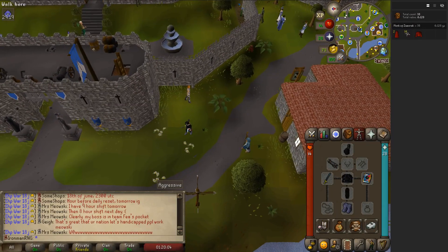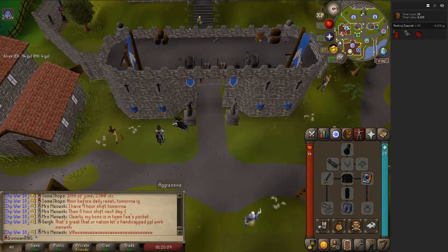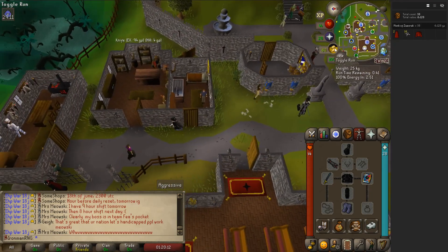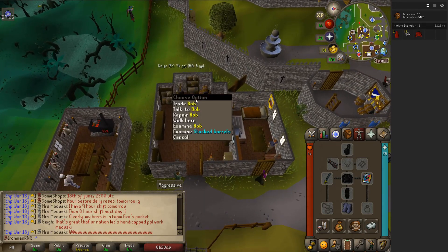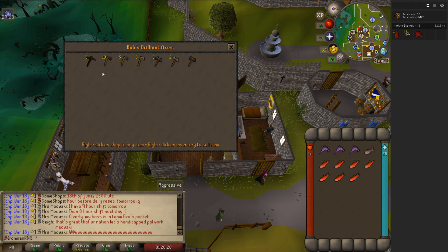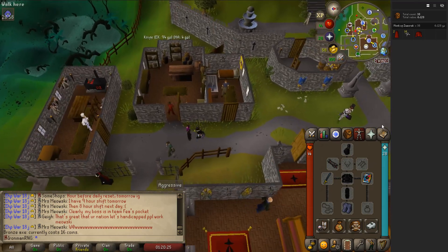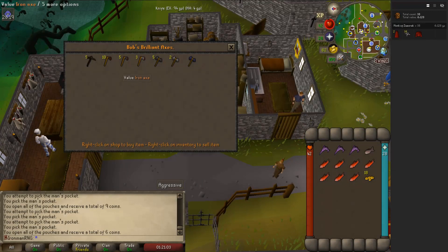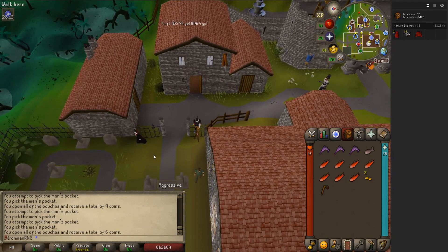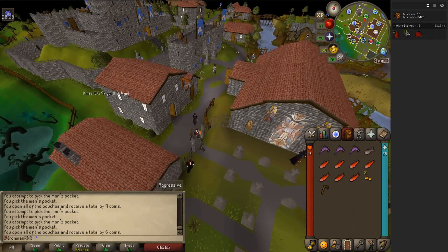I decided to do the Tree Gnome Village quest instead. This is going to give me a lot more teleports around the places, and it would make it possible to get to places if I needed to do any easy clue scrolls in the future. So we're going to go to Bob and tell him about our endeavors. I need one of your bronze axes — it's going to be 16 coins? Let me go pickpocket some men for this. Give me one of your finest axes! Thanks bro! Also, this guy's name over here with the sword — his name's Nigel. Just a weird fact.